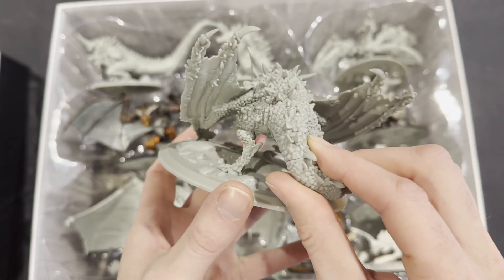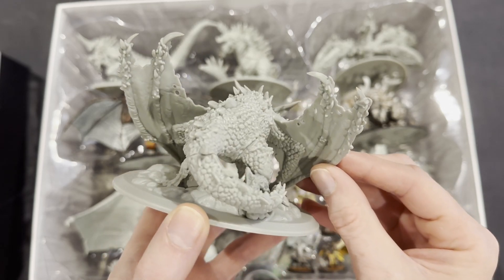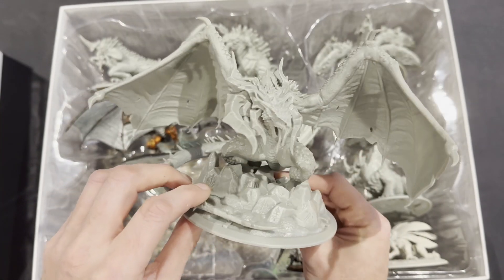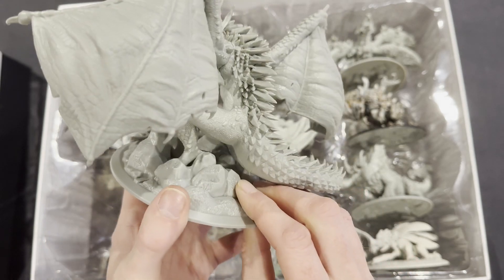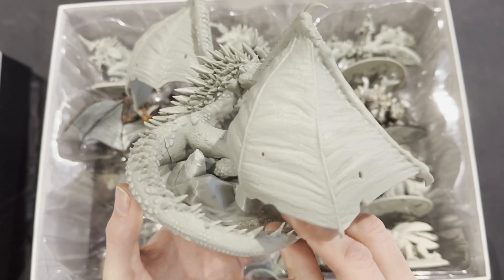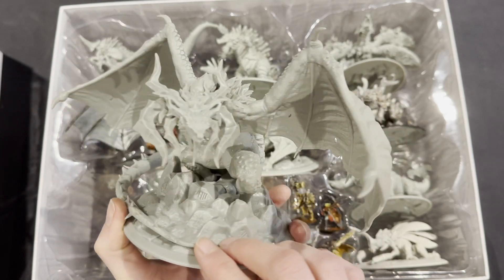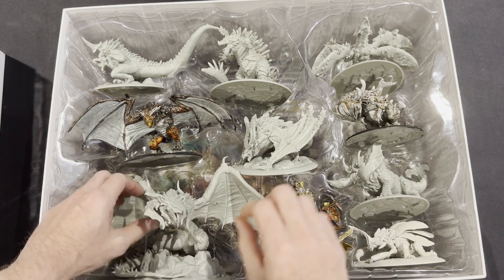Even though they're big miniatures, contrast paints work really well because of all the detail. Then of course you've got your Alpha, or the Awakened as they call it, which is huge. Judging by the design, I'm going to guess it's a mix of elements — fire, stone, crystal, water, maybe lightning, all of the above. I don't know, I might be wrong — I'm just guessing there.